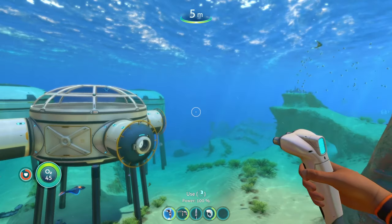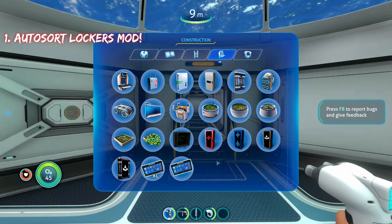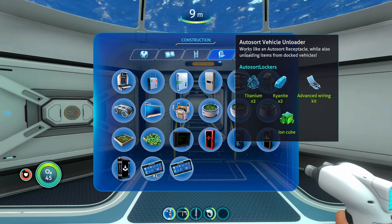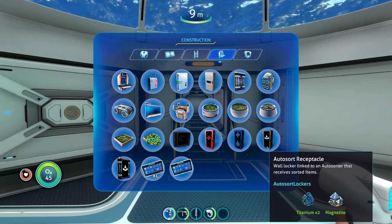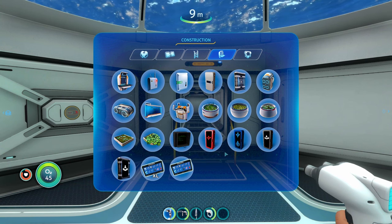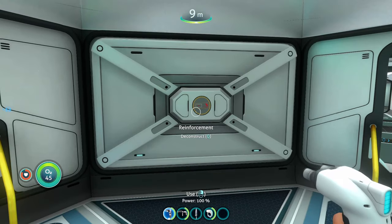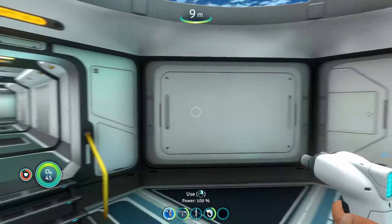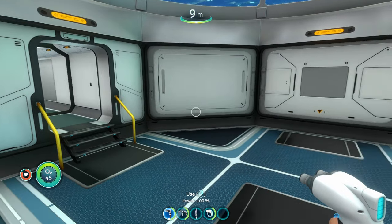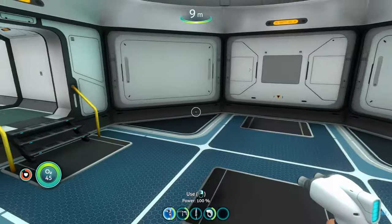The first mod on today's list is the Auto Sort Lockers mod. There are four lockers we can now build: the Auto Sort Distributor, the Auto Sort Vehicle Unloader, the Auto Sort Receptacle, and the Standing Auto Sort Receptacle. As the name implies, it's going to automatically sort your resources out whenever you put stuff in the lockers — distributing them to the different lockers depending on how you have them labeled.